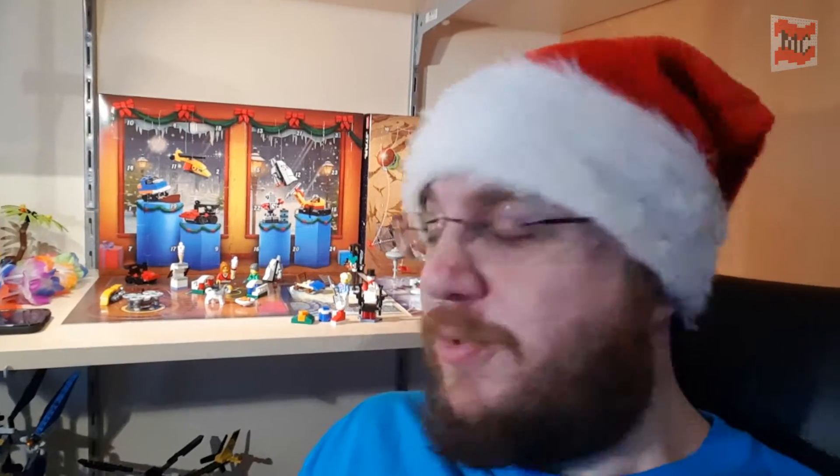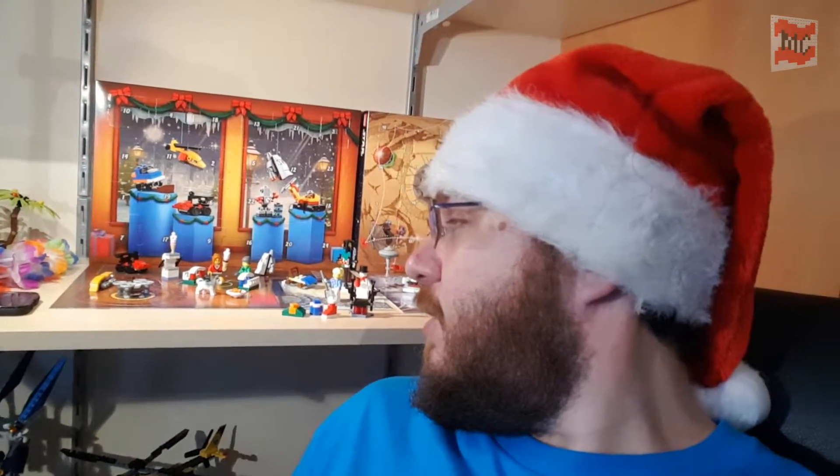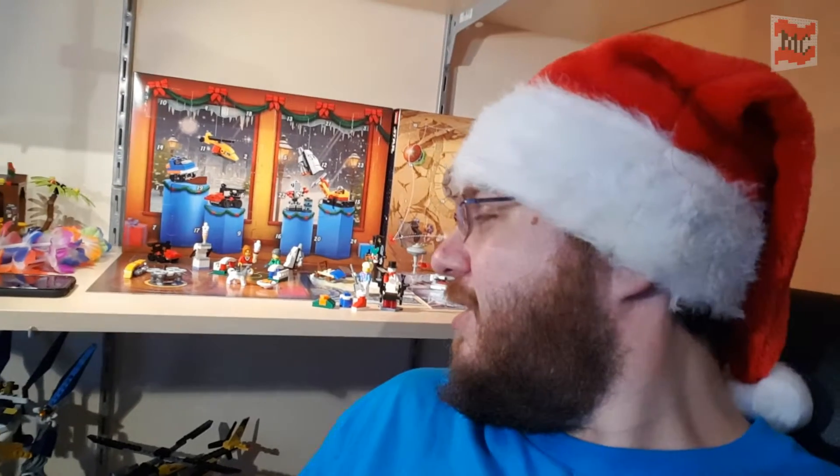Day 14 wasn't the most exciting of days for the advent calendar. Star Wars gives us the annual weapon rack — some rifles for the collection for minifigures, it's nice, the rack build, let's say some spare parts you got. And the city calendar gives us three gift boxes; they are nice, not too spectacular, but they work fine as decoration — maybe for the little winter village or something like that with the big Christmas tree. We can put them right around, so we can put them to good use.